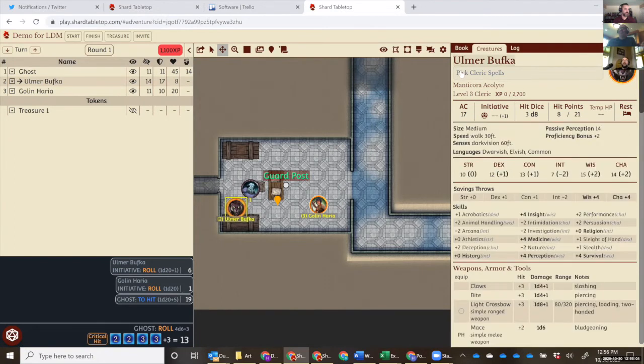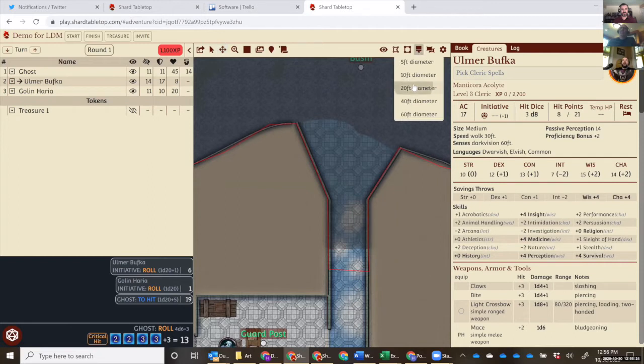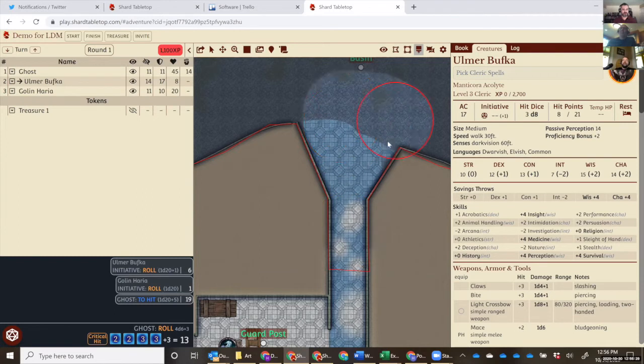Just like any of the creatures, as the game master I can see your character sheet as well. That's the basics of how the system works. There are other options for unfogging — I just clicked on the region and fog. I can also create a brush, like a 20-foot diameter brush, and it'll unfog within the bounds of the fog region, going to the edge and no further.